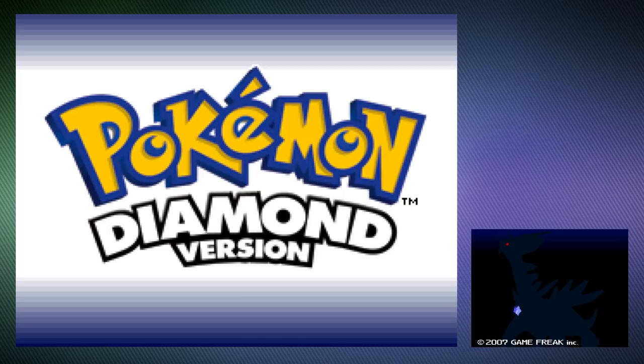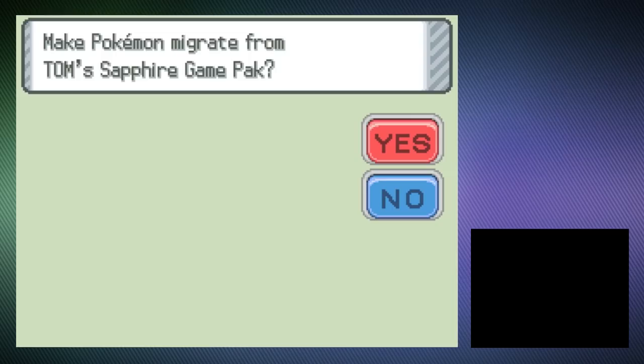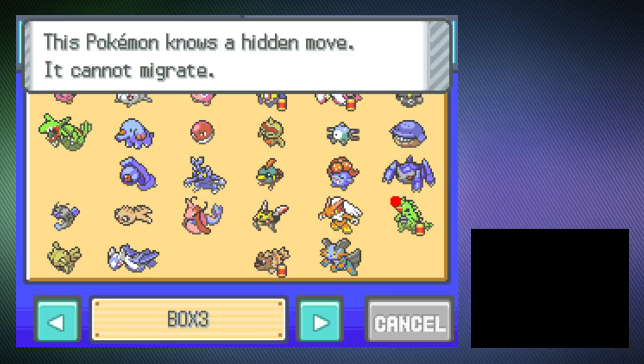Now you're ready. Save your game and reset. When you start the game, you'll see the option to migrate from your game. Click on that and be put into a new window. This will warn you that once you transfer your Pokemon over, you can't bring them back. You start to think of all the Pokemon you'd like to transfer first — obviously your starter, legendaries of course, and why not transfer your HM slave while you're at it? He was there the whole journey, why not bring him on another one? And then you get the notification: this Pokemon knows a hidden move. It cannot migrate.